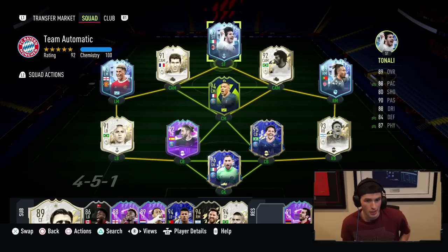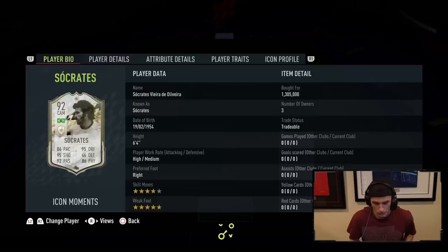Yo guys, welcome back to another video. Today we have a little bit more gameplay — we played about five games during the stream, continuing with the classic cup. We didn't get a ton of time but we did pick up a couple of new players for the team. We're continuing to use Tenali, Mbappe, and Rashford, but we picked up Moments Socrates today to try him in the false nine slash center mid role.